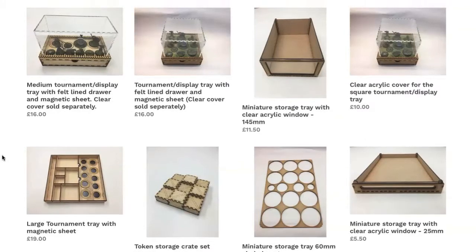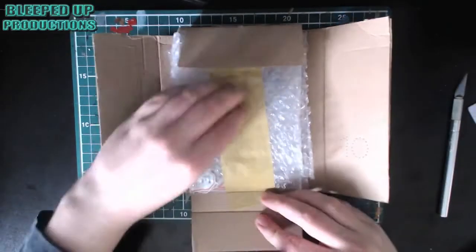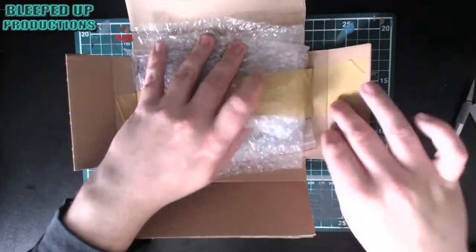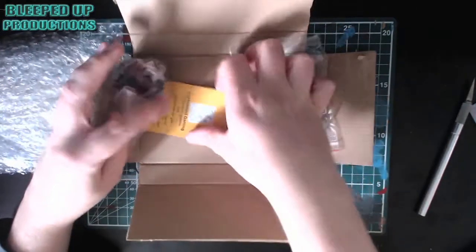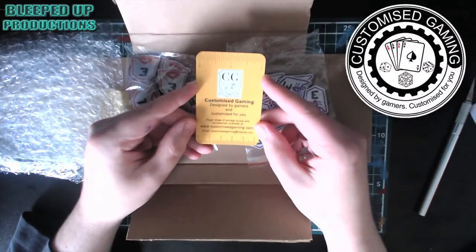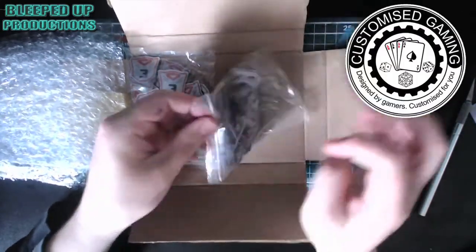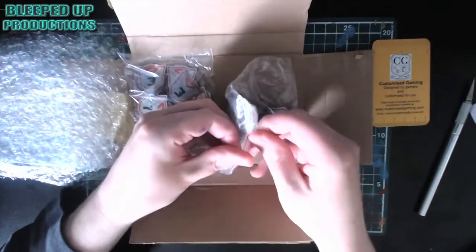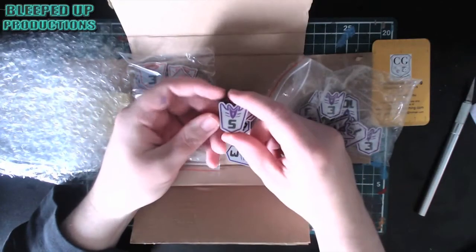A lot of the content creators I know use these tokens and they look fantastic. So now we have something here — look at this bubble wrap! I can see them already and I'm really excited for these. So what we have from Custom Gaming — they did some fantastic tokens and as you can see, Transformers! Look at how nice these tokens are. We're going to look at the Decepticon ones — I ordered Autobots and Decepticons because I play both factions.